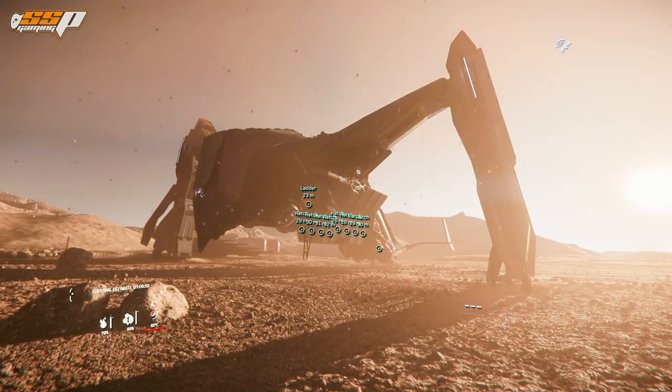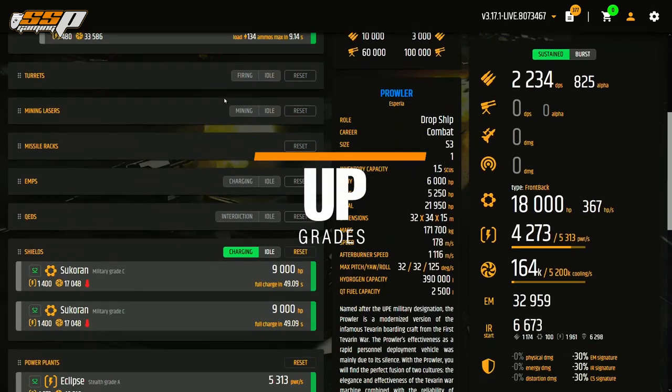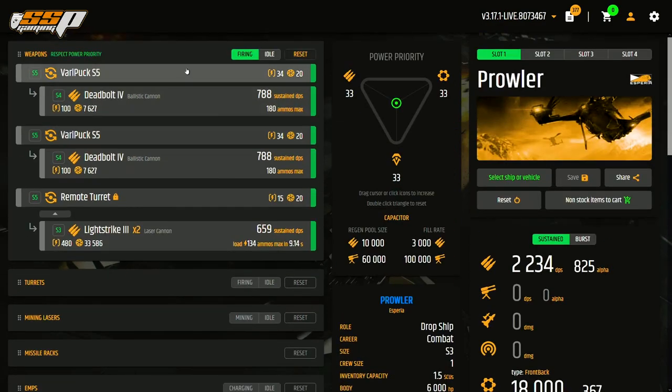Let's jump into urkul.games and see how we can make this thing even better. If you're not familiar with this website, it allows you to configure your ships in different ways. This is not tied to Star Citizen directly — you can't make changes here and expect to see them in the game. It's just a calculator to see how things would work: how much power, shields, or damage you'd have based on different components. These are going to be my suggestions based on my own play style, so feel free to experiment and drop your own builds in the comments.